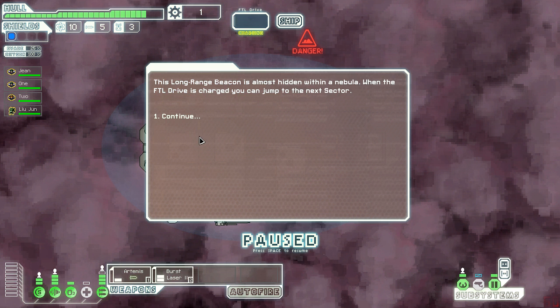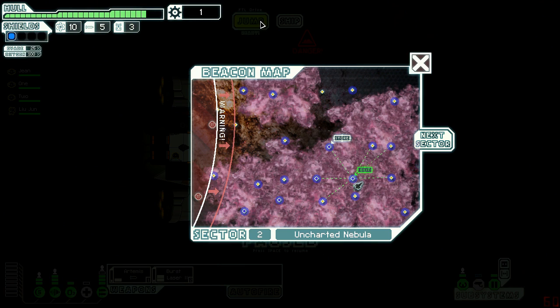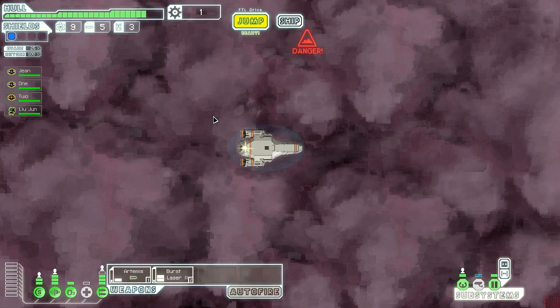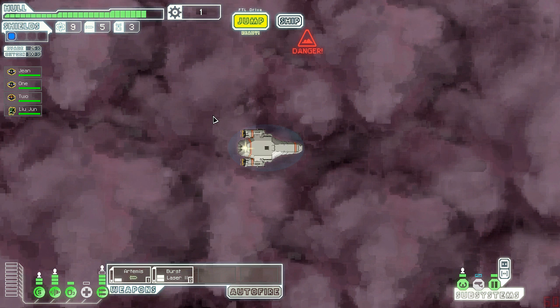I think we have a hostile sector coming up. Almost hit the FTL drive's charge - you can jump to the next sector. Bingo - cool, two sectors down. We have Mantis Homeworlds or Rock Controlled Sector. Unfortunately we have to go to the Mantis Homeworlds - well, we could go to either. But if I go to this one then I won't be able to get to that other civilian sector down here. So I think we're going to go to the Mantis Homeworlds, which is kind of scary. You've entered a poorly charted area of space known to be home to the mantis - ensure your hull plating is up to scratch. It's not - and you have enough fuel in the tank to make it through. I don't.